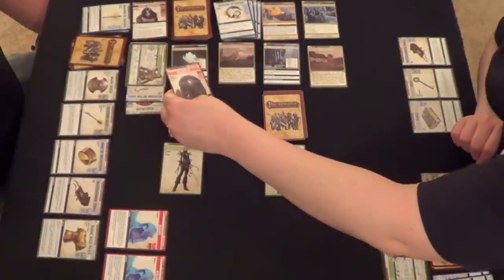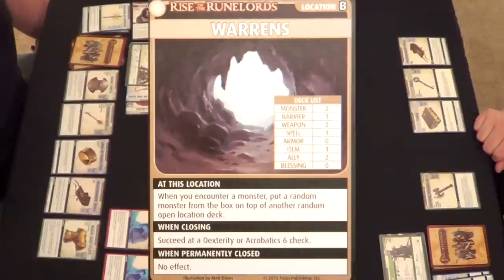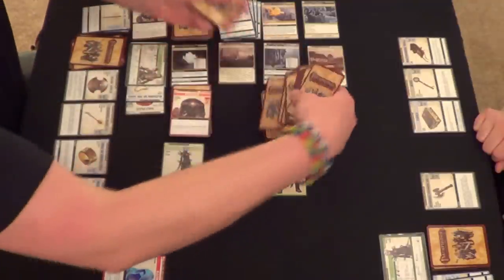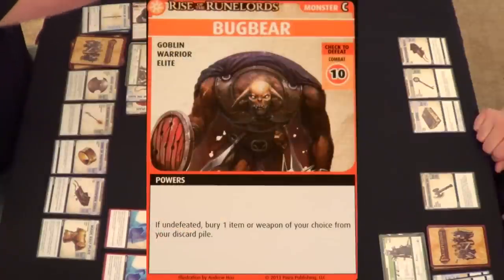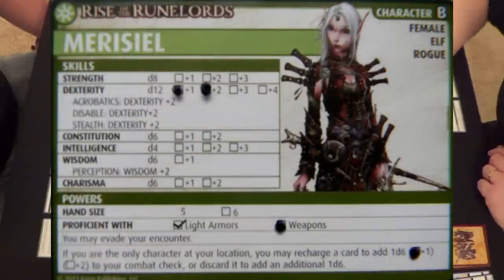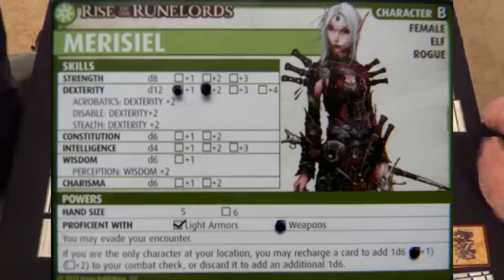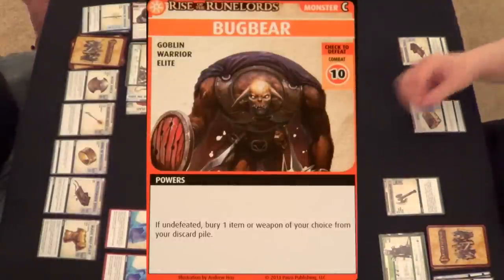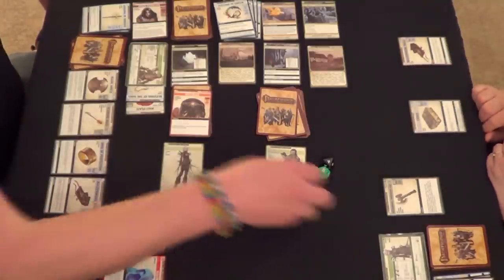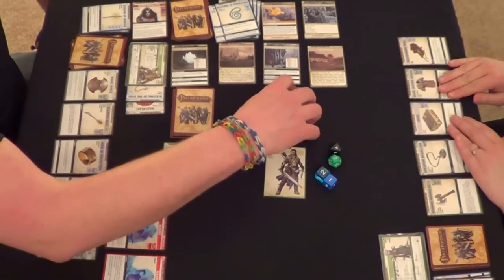Carmen, it's a Bug Bear at the Warrens! When you encounter a monster, put a random monster from the box on top of another random open location — this is the only other open location, so that monster goes there. I'll use my Returning Throwing Axe — a d8 plus one plus my dexterity. I'll also discard a blessing for two extra d6s. Four, five, six, seven — got him with the plus!